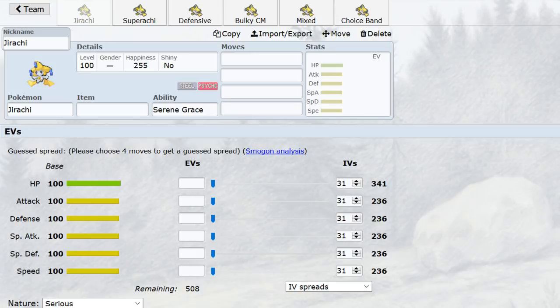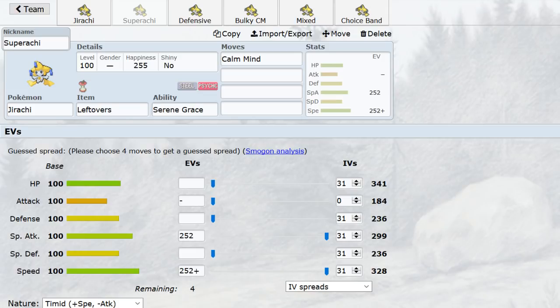Let's start with Jirachi's most well-known set: Super-Rachi. This is just an offensive Calm Mind set. Pretty simple to use — Calm Mind and do a lot of damage. With Jirachi's great super effective coverage, it hits things really hard. Of course, it is stopped really badly by Blissey, but we'll get to that.